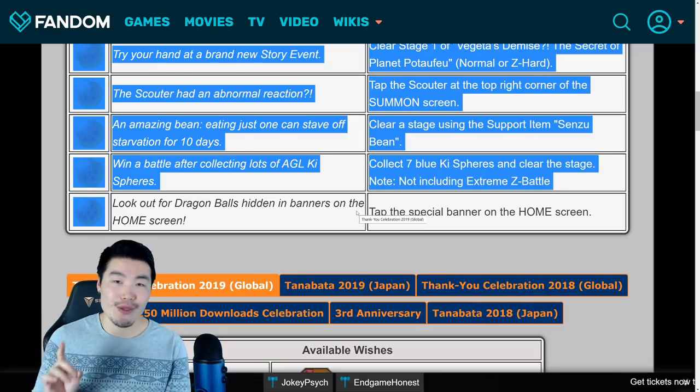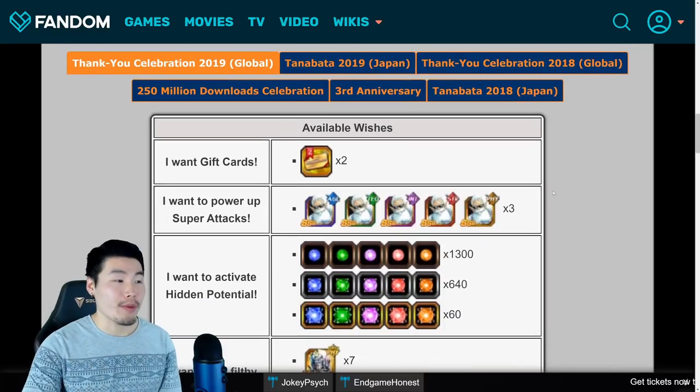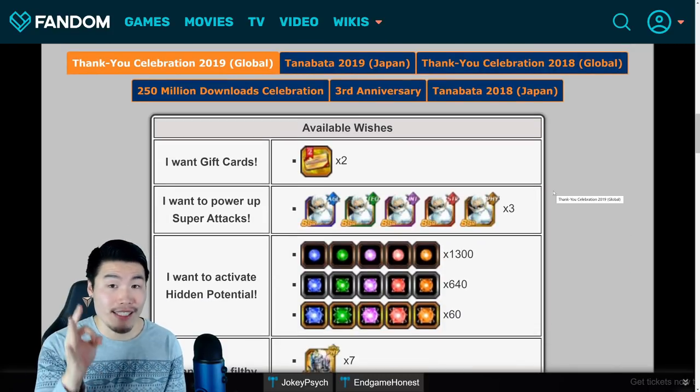Once you do that, go over to the place where you normally summon Shenron and you can summon Purunga there. You'll be able to select three of the following seven wishes.